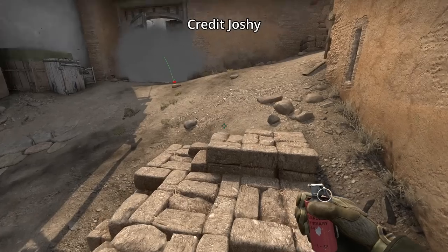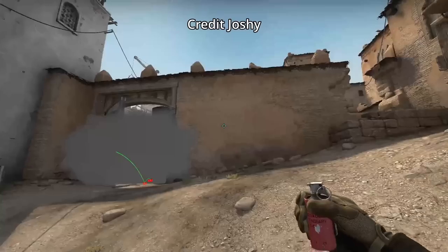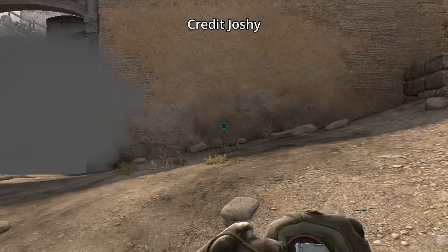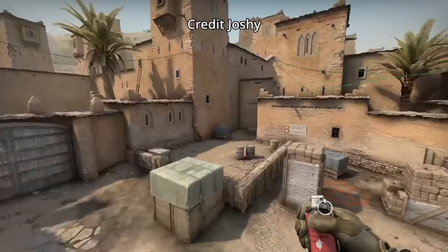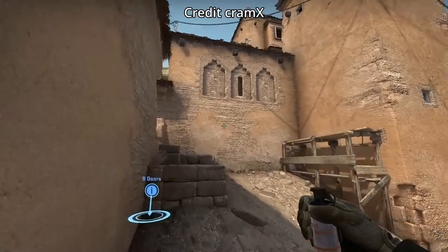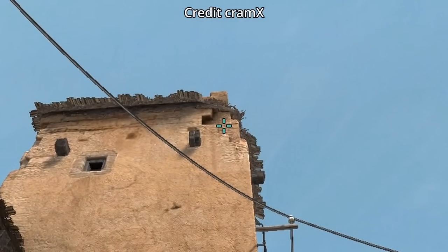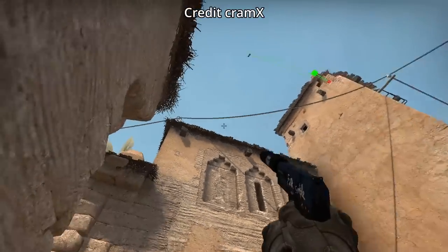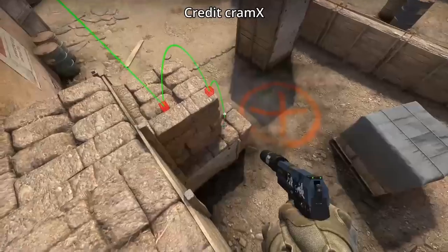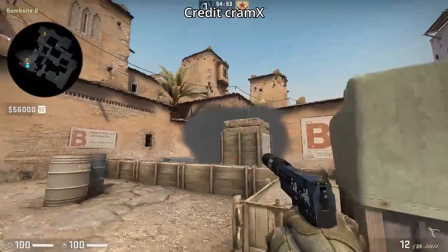If you're retaking B and B door is smoked off and you want to molly big box, get to the end of these bricks, aim at the black mark on the wall, then left and right click throw. Retake B smoke for window: crouch here, aim at the white dot on the wall, then left click throw. This smoke will give you cover from tunnels, big box, platform, and some site. You'll need support flashes as you're exposed from under window and car.